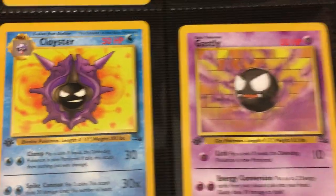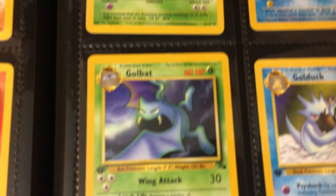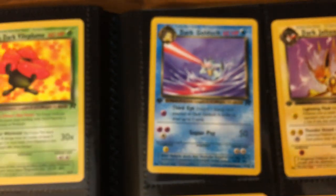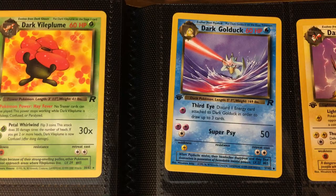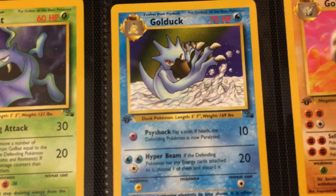Then we got Gastly — this is actually the second Gastly. Then we got Golbat, first appearance again for the Fossil set. First appearance of Golduck — I think I prefer the Rocket one. Let's check out the Rocket Golduck real quick. Yeah, that's the Rocket Golduck, that's the one I would probably prefer. But nonetheless, this was the first Golduck appearance in the Fossil release.